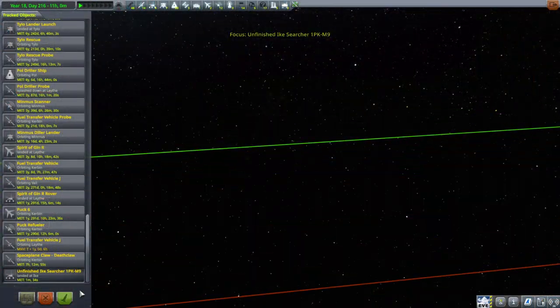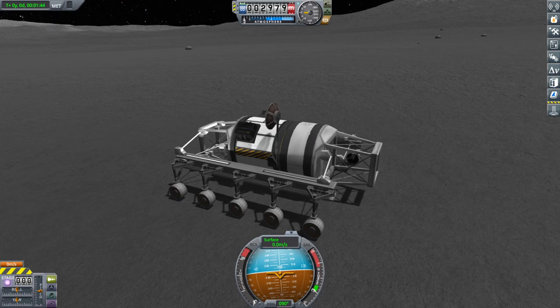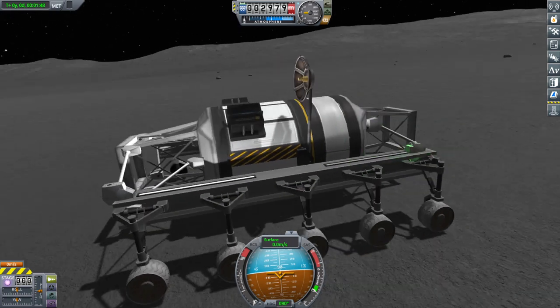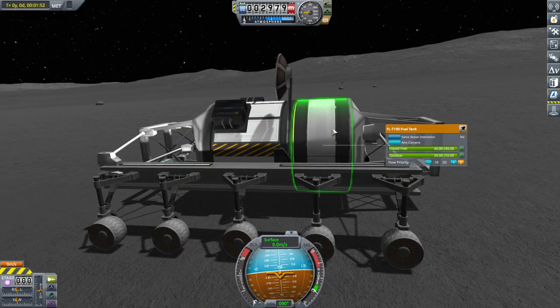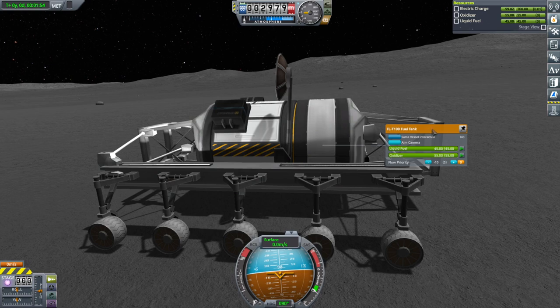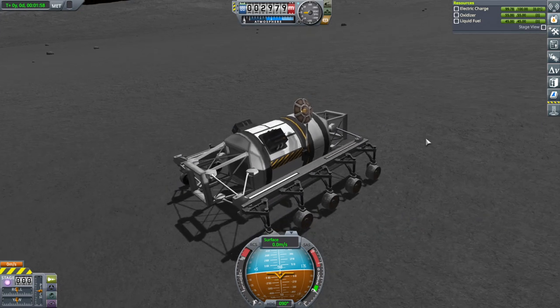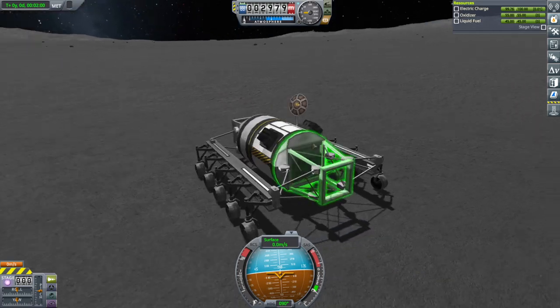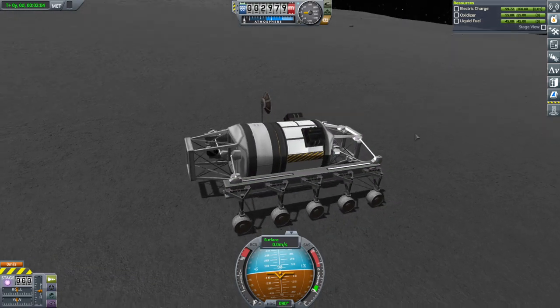The unfinished Ike Searcher rover — it's the same kind of rover we always get. It's just lacking a control unit. It's got an antenna and liquid fuel and oxidizer for the fuel cells so it can generate power, but it doesn't have any other power. Same sort of rover as usual.